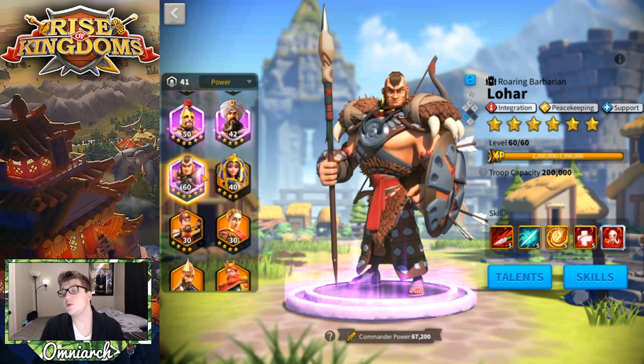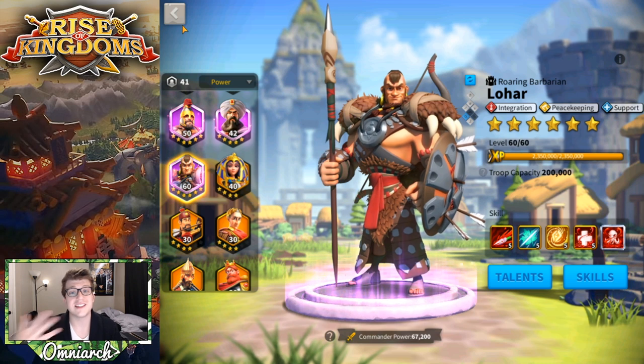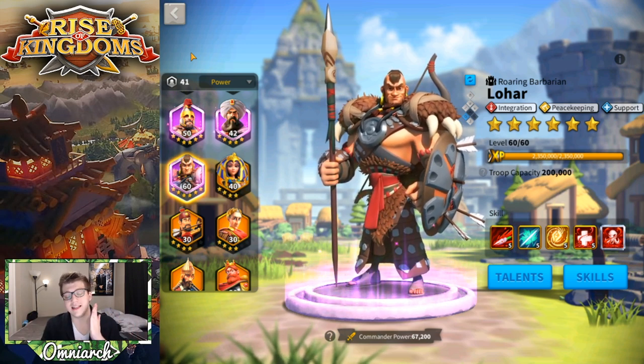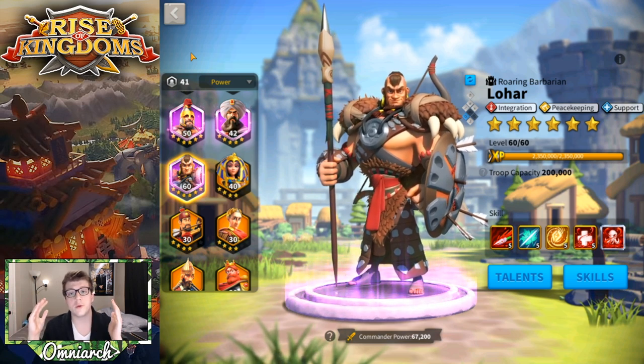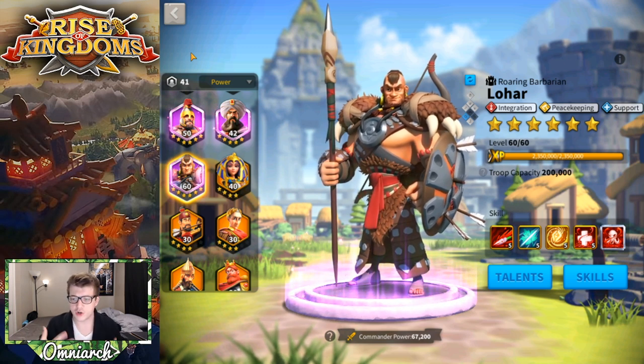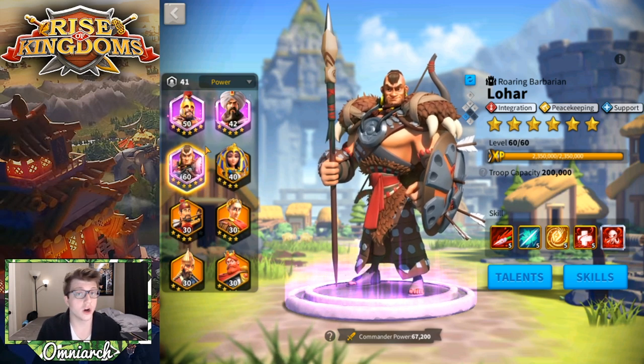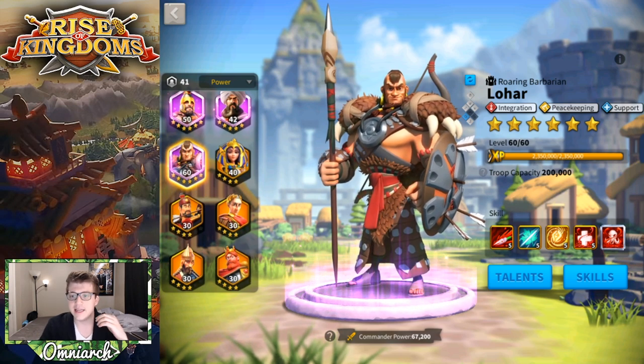You can use universal epic commander sculptures on Lohar, but I highly recommend that you do not — you will be able to get Lohar sculptures in abundance for free as long as your alliance participates in the event. Those universal epic sculptures are better used on commanders that are harder to obtain, ones you mostly only get from gold keys or special events. If you're an alliance leader, organize a time after the event ends to non-stop rally Lohars together so everyone can get the rewards.